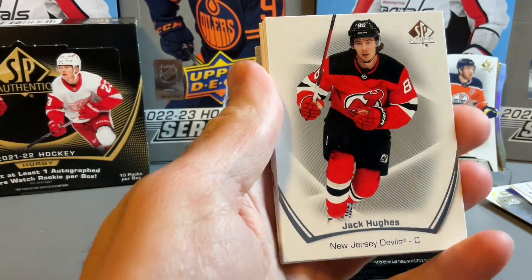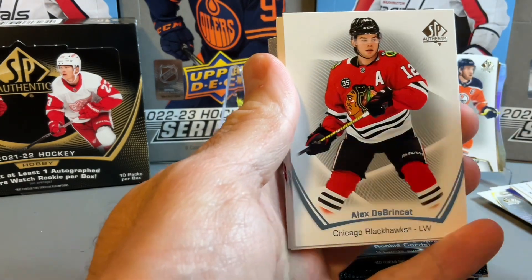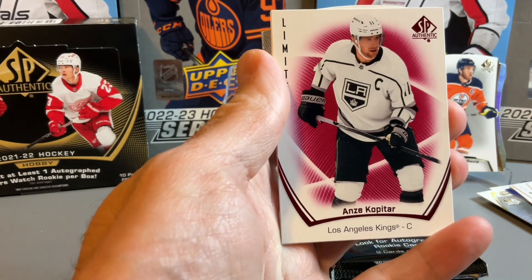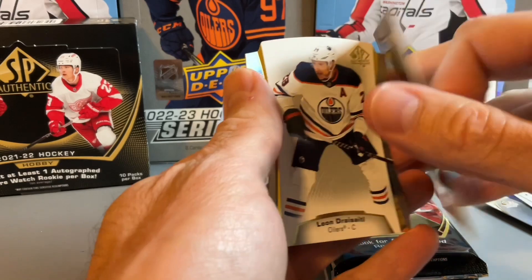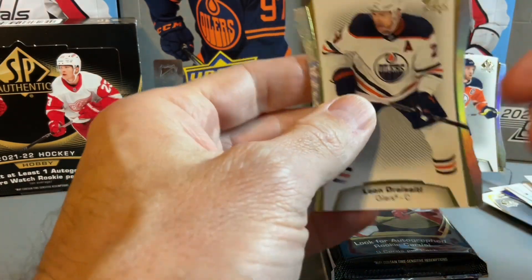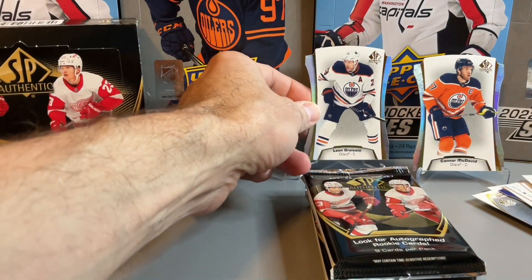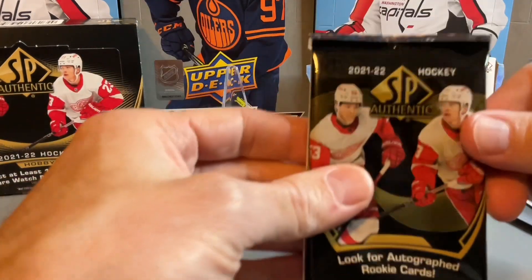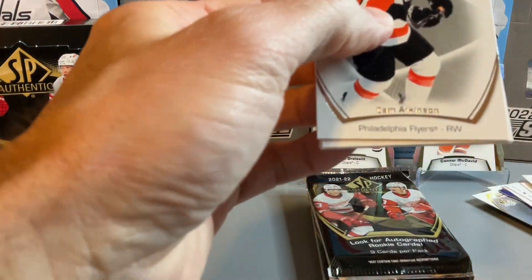Our second stack feels like another die cut in this pack as well. We have DeBrinkat, Grana, Nico Hischier, one's a Kopitar. Spectrum FX, David Pastrnak — again that's one of the bounty cards. And a Leon Draisaitl, so getting our Oilers die cuts in these packs. I think I've already got copies of those from a previous box. Four more packs to go.